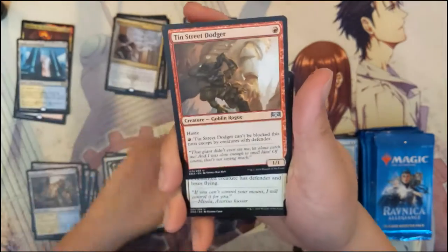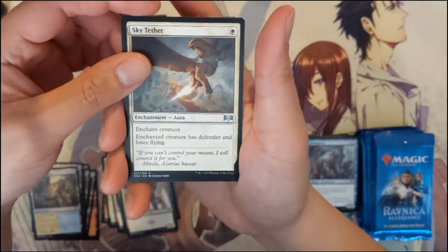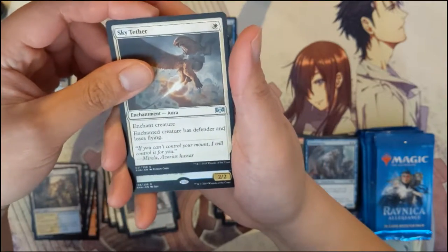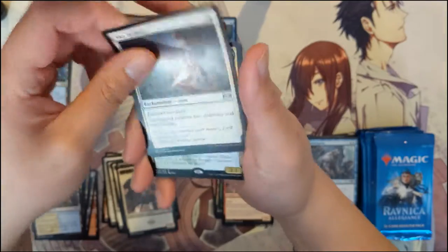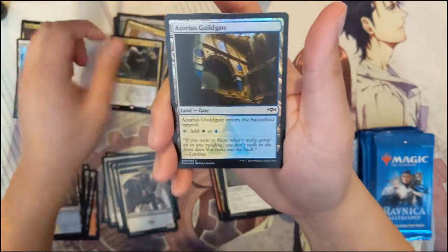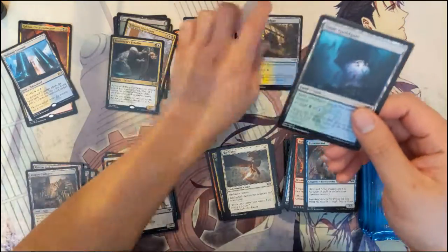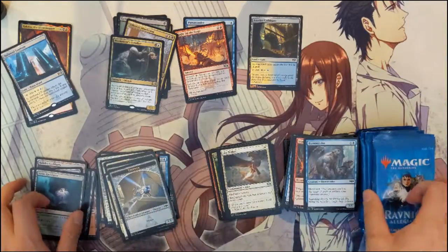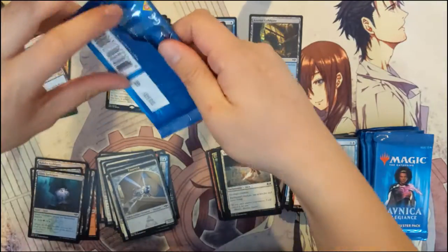We got Troll Guardian, Street Dodger, and Sky Tether again — the chained creature has Defender and loses flying, though it's only for one mana. And Biomancer's Familiar — very strange art. Plus a foil land. For a second I thought it was going to be a foil shock, that would have been amazing.